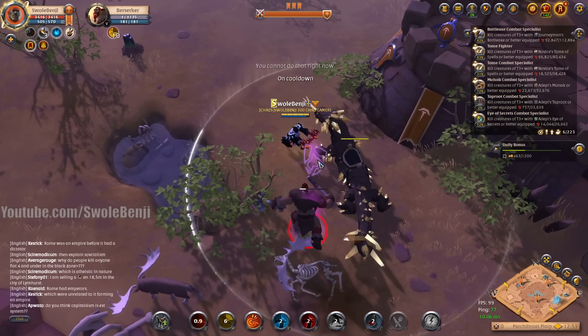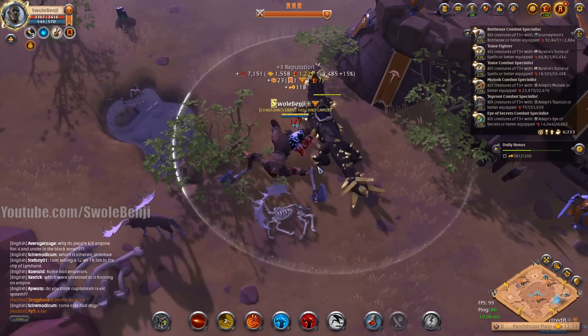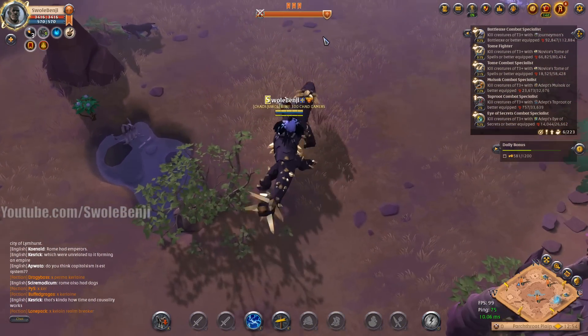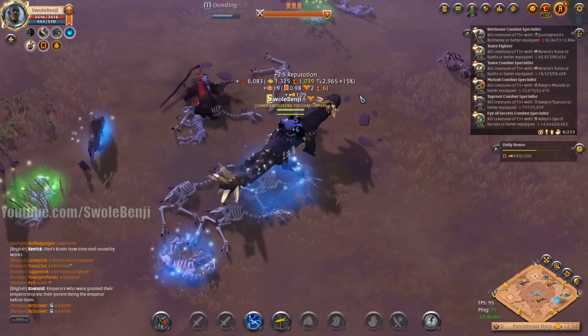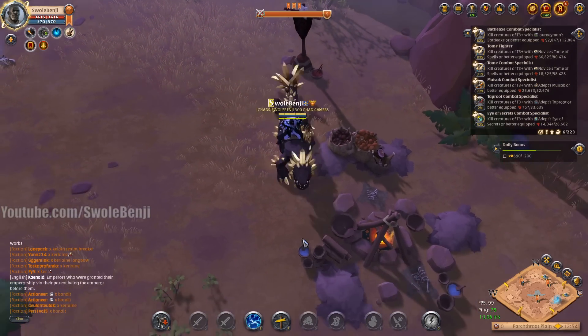The glorious thing about this build is that you can do literal drive-bys on the mobs. We hit W and then Q on this guy — look at his HP, one HP remaining. That is exactly why you want 1855 item power. Once you're at 1855 item power with this build, the fame farming for mobs is super quick.